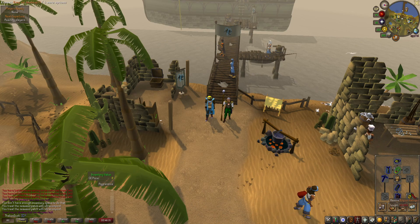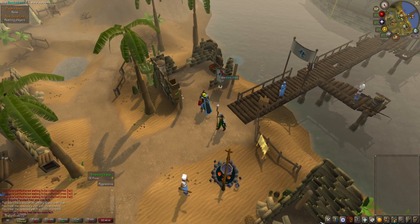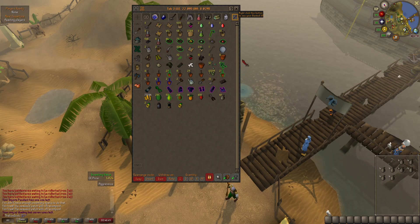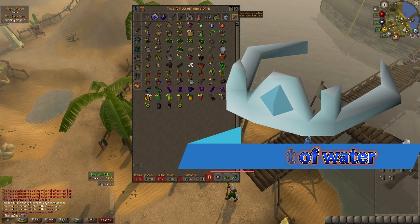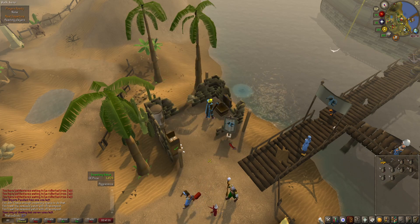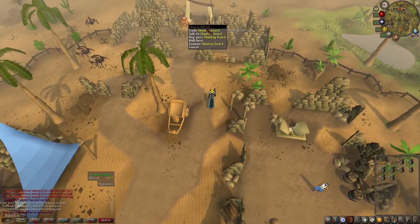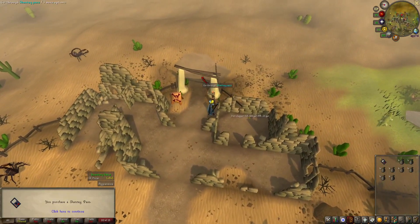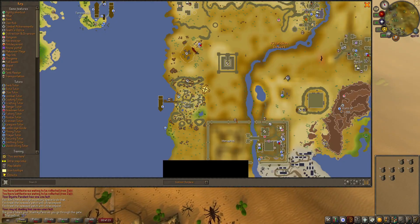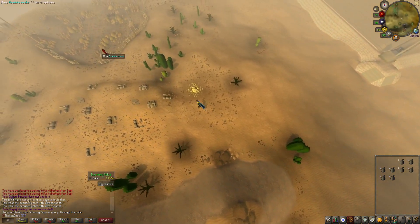I grinded the mining cape all at once — it was kind of ridiculous. Other than that, just the prospector outfit for extra XP, but what you do need is waterskins. There's a water circlet alternative but it's a very challenging quest so I don't recommend it if you're low level. Take out at least five coins' worth of waterskins. Run along, talk to the Shanty guard, buy a pass for 5 GP, go right through, and head to the sandstone quarry.